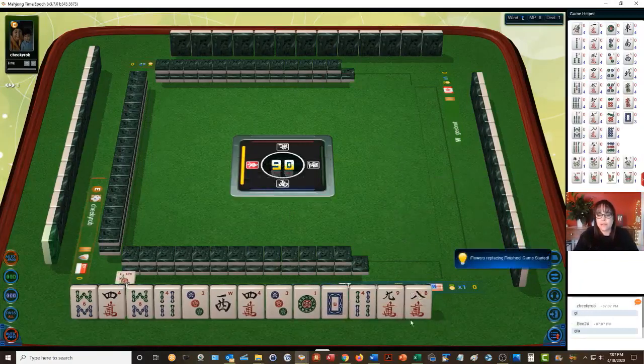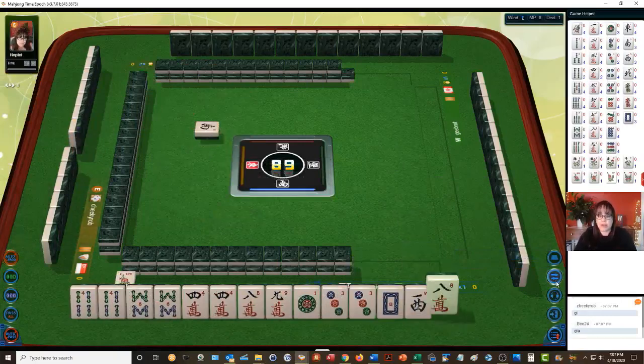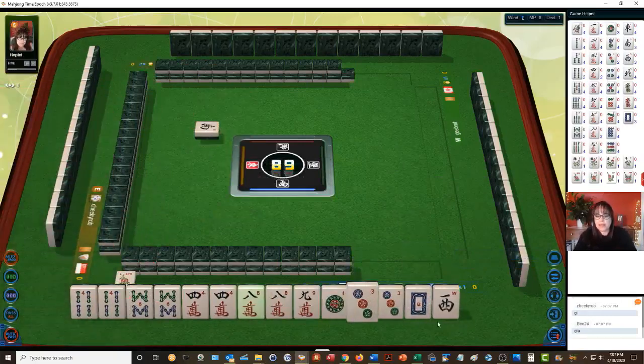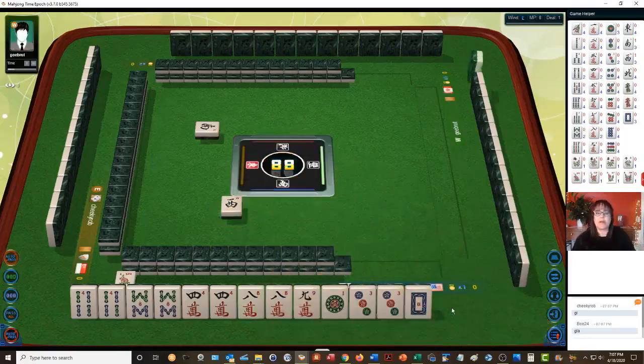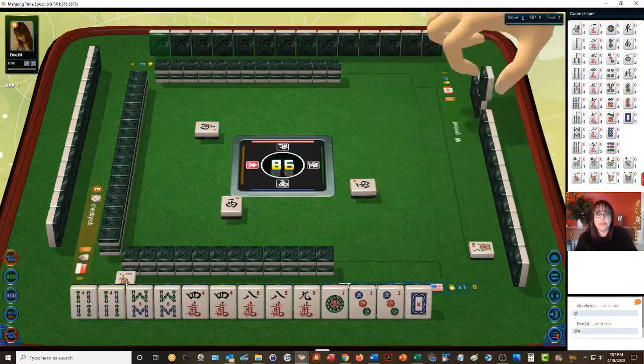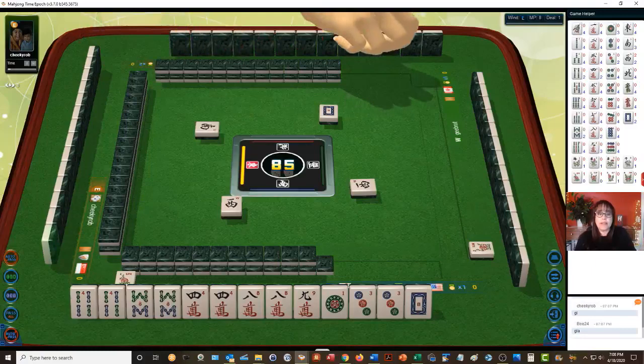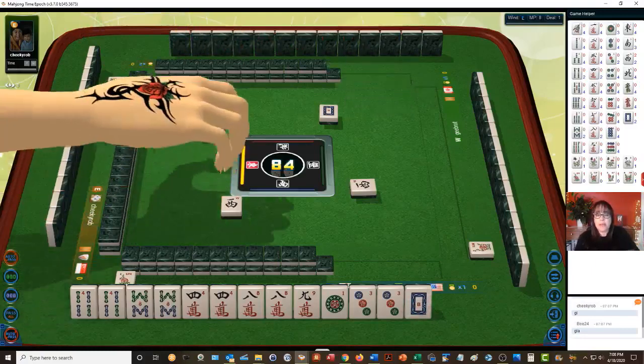Fawn is also a pattern — you have to have four blocks and a pair. We're in South seat. Let's play all pung — all three of a kind. We have one, two, three, four, five pair. If we get one more pair we could actually play seven pair, which is one of the exceptions to the standard four blocks and a pair rule.